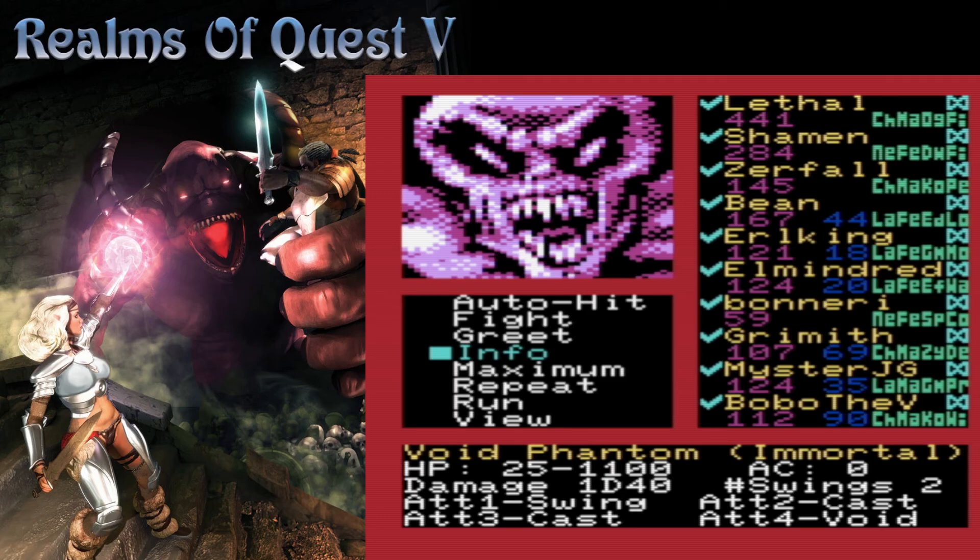Orcus: 1d20, three swings — swing, cast, stun and kill. And the pièce de résistance — void phantom: two swings, 1d40, swing, cast, cast, and void. What the heck is void? I don't recall ever seeing void before.